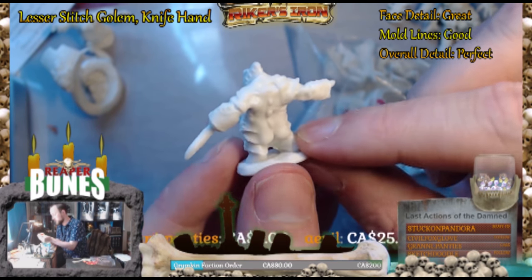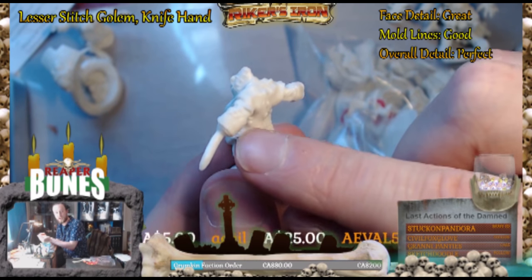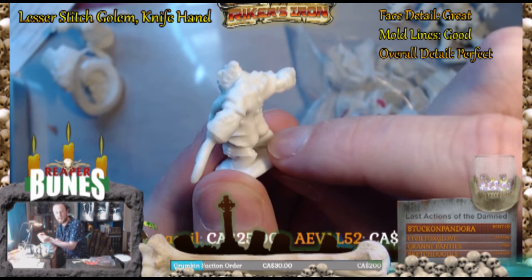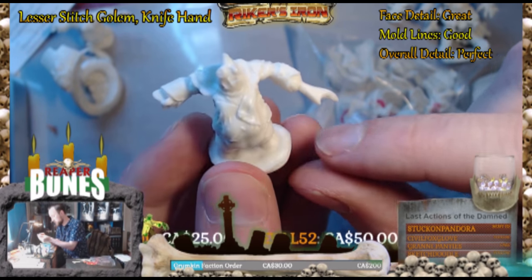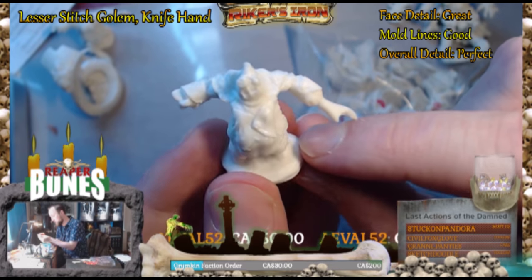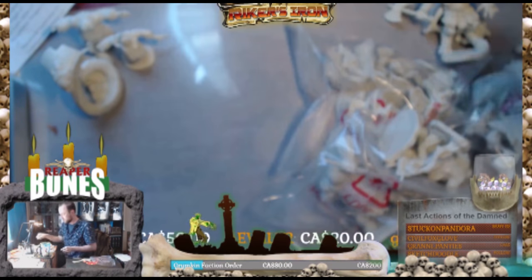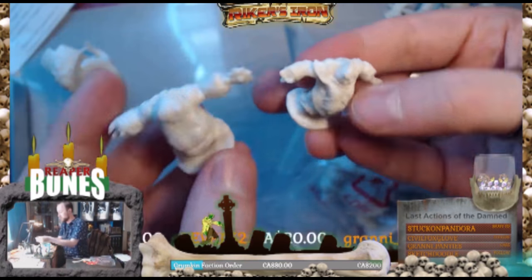This is another stitch doll looking dude. Great detail on the mini. There's actually a texture that kind of shows up a little bit. No annoying mold lines. Same thing with the face — kind of detailed. Pretty sweet. And just to give you a size comparison between the last and the previous one — boom, there it is.